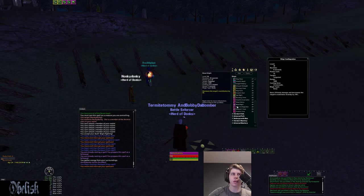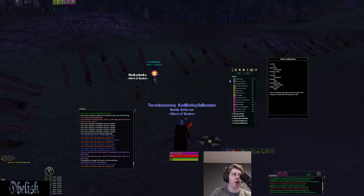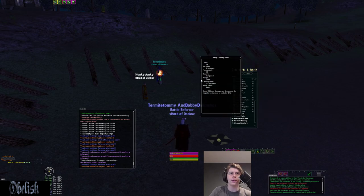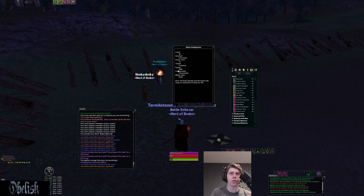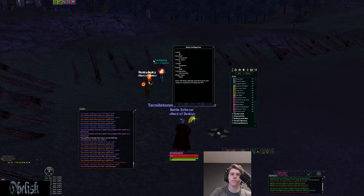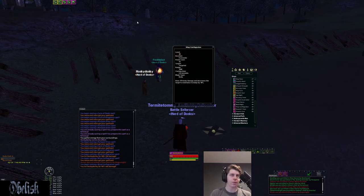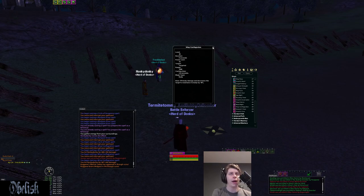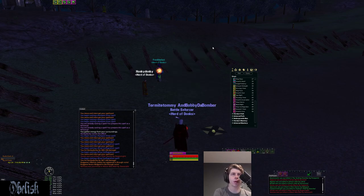The next spell you get is Wisp Conflagration, and this is really good, especially if you're ARB, because your big ARB bombers are going to be body damage. What this does is 179 body damage, and it also applies a 10% body resist debuff. If you're loading someone up with bombers, you want to throw this nuke in before all the bombers hit, because it's going to debuff them by 10% — you'll be doing a bit more damage. This is an important spell for both ARB and Creeping.